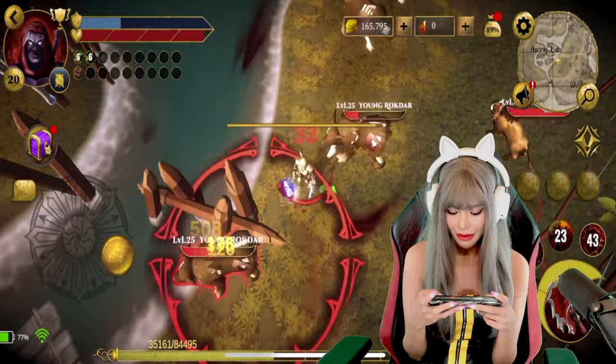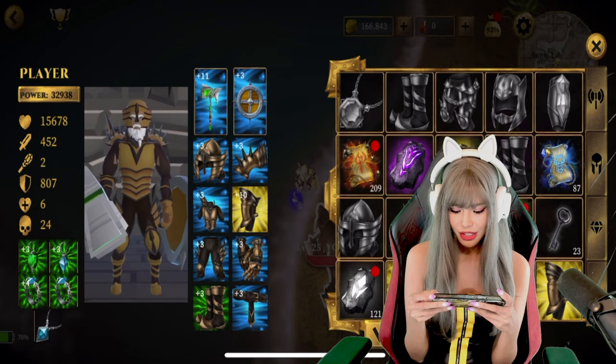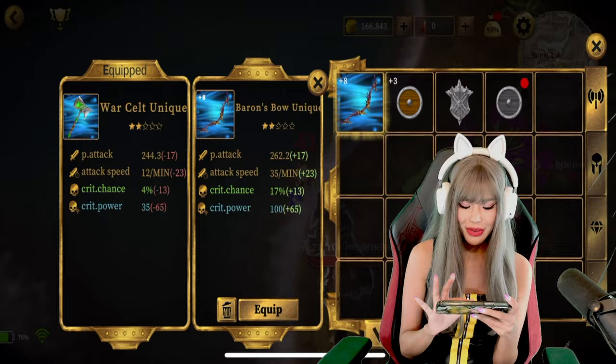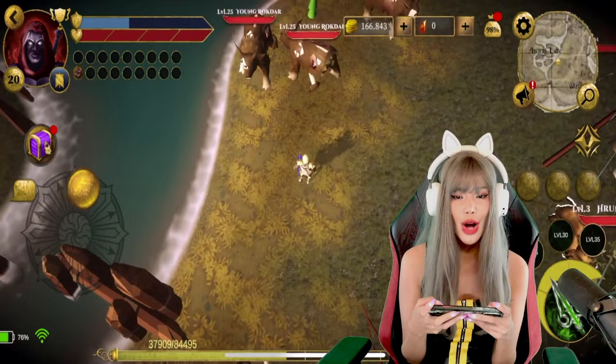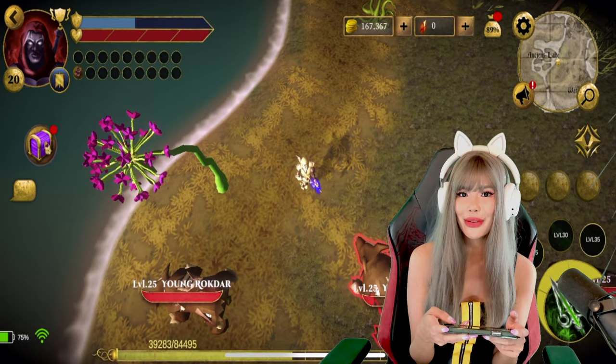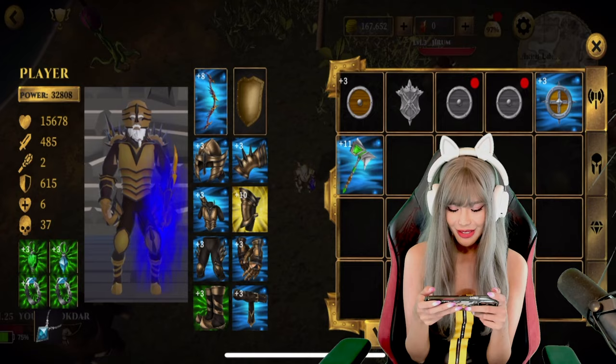Apart from Berserker, we can also switch to other classes — all you have to do is change your weapon. Currently my weapon is an axe, but if we want to switch to an archer, we just equip it and our skills change. Since this is not my main class, I won't deal as much damage. If you prefer a class that can deal a lot of continuous ranged attacks, I'd recommend the archer. But personally, I really enjoy being a Berserker, so let's switch back.